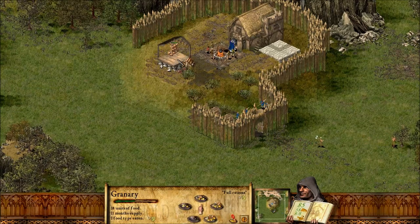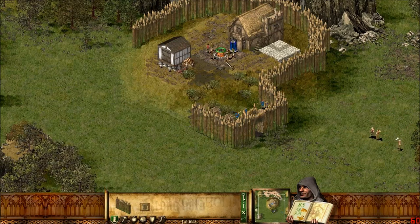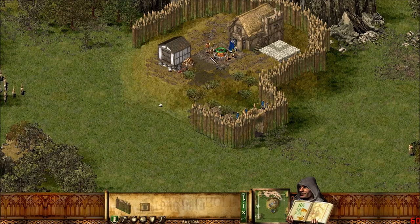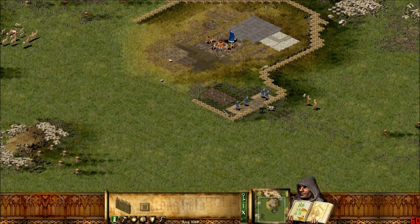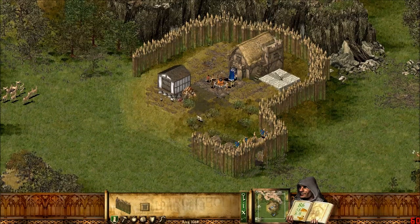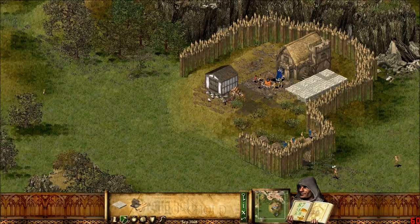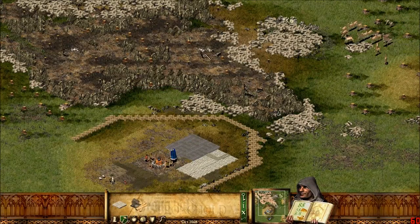We're going to have a few problems with our food supply at the beginning, mainly because we've got some peasants sitting around doing nothing. In this game, unlike a lot of games, peasants hanging around doing nothing is a very bad thing because they still eat your food — they just don't contribute to your society. So hopefully, once these guys have collected a few logs and put them on the stockpile, we'll be able to build up our food production industry.